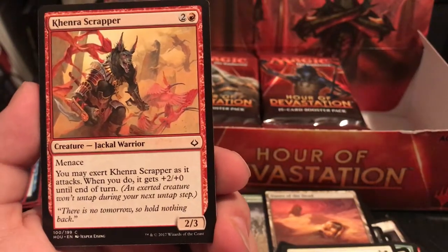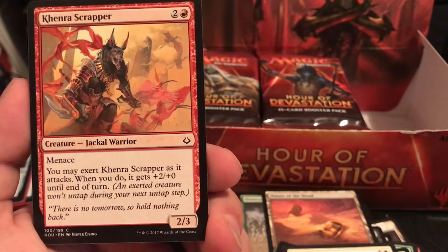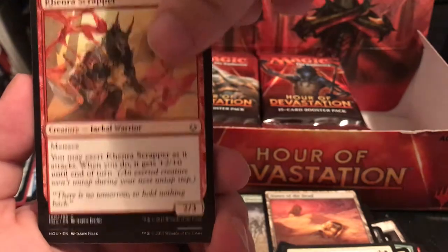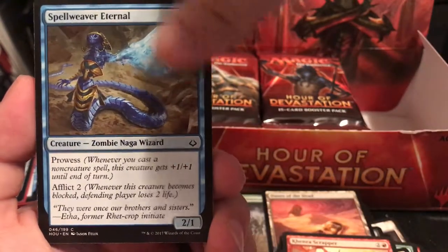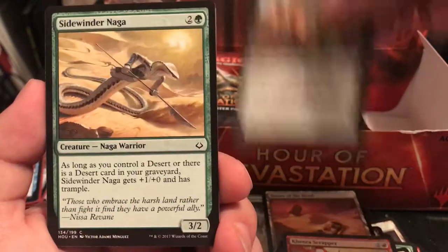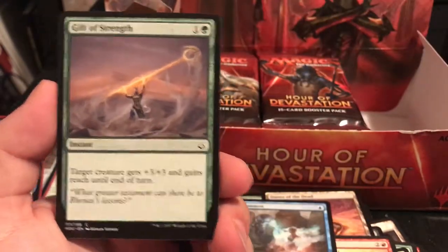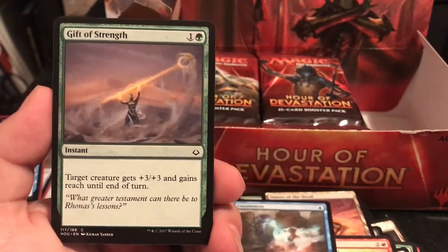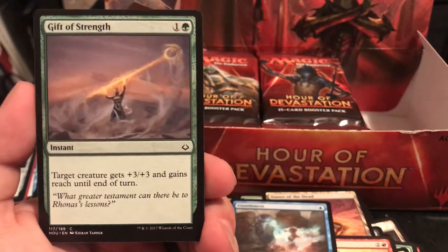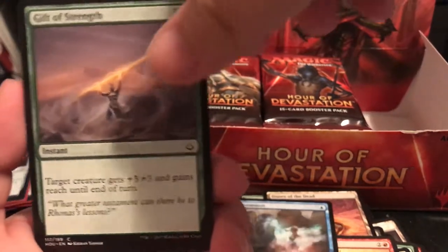Khenra Scrapper is a 3-drop with Menace - exert it to get +2/+0, making it a 4/3 that has to be blocked by 2 creatures. Having to block a 4/3 with 2 creatures definitely hurts. Gift of Strength is a 2-drop instant - target creature gets +3/+3 and gains reach until end of turn. There are a few flying things in this set, and being able to block flying is really good. This is definitely more of a defensive card for the reach aspect.